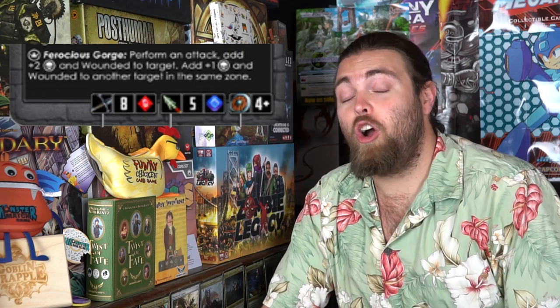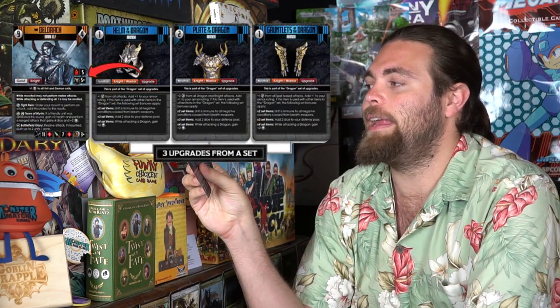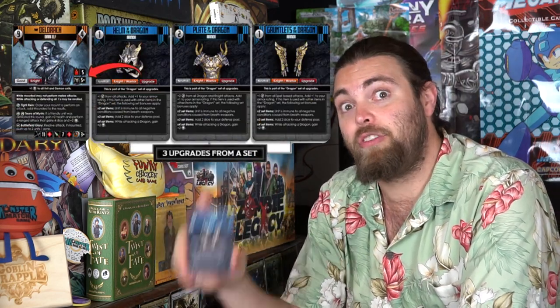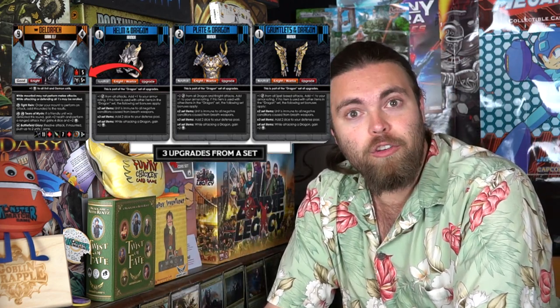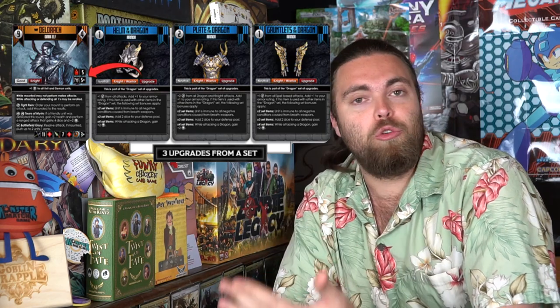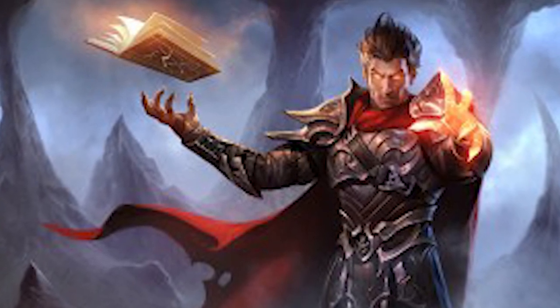You're also going to be equipping cards. For instance, these are the gauntlets, helm, plate, and greaves of the dragon — set cards which give you set bonuses. When you attach them to a character, you can't attach two greaves or two gauntlets to the same character, but you can attach anything you want provided it's not the same type of equipment. Some will give you set bonuses — like this one says a unit is immune to all negative conditions caused by breath weapons.